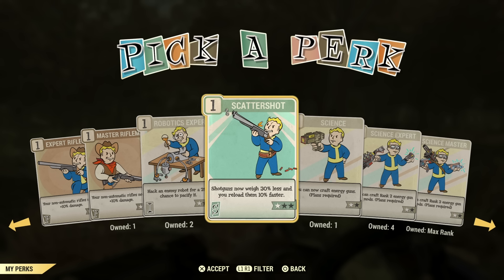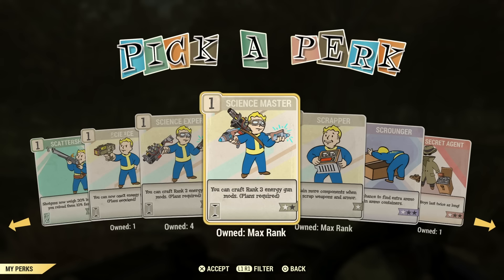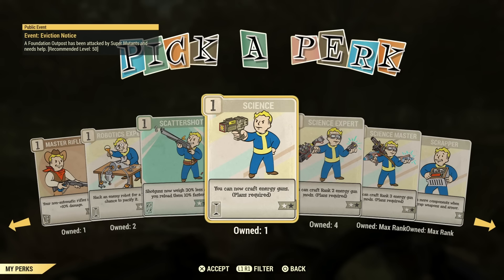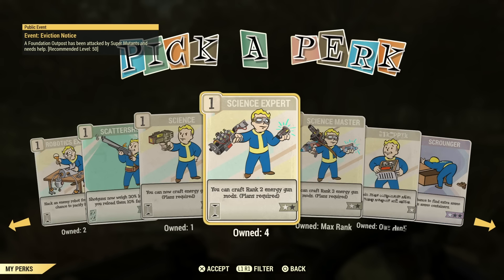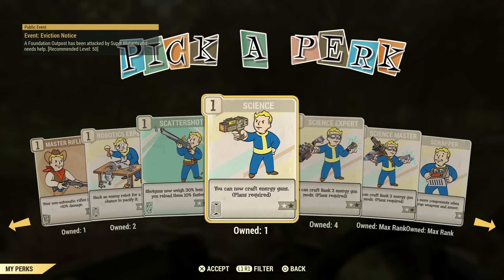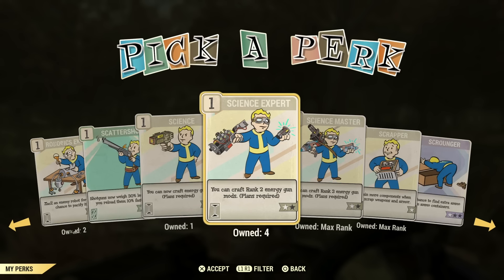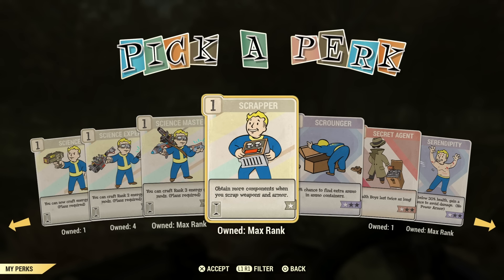Scatter Shot — if you're a shotgun build, this might be good for you. Shotguns don't have the greatest range, and that'll help with it. The Science perks — if you have energy weapons, these are definitely perk cards you'll want to use. They help with crafting certain types of energy weapons and energy ammo. I would have one of each of these in your back pocket — I find I have to use them a lot, to be honest.